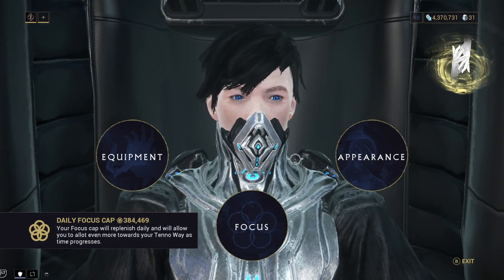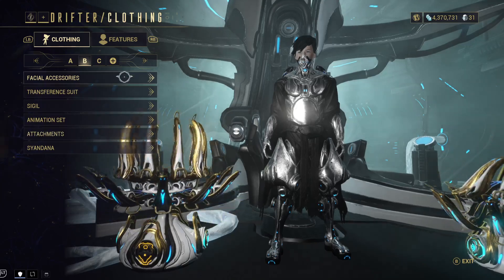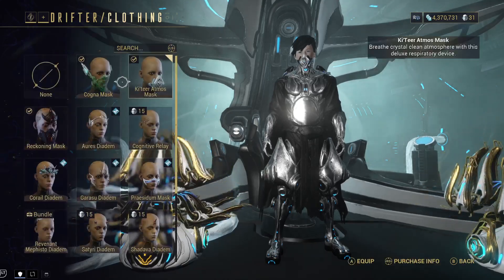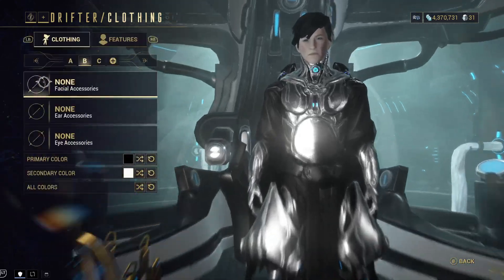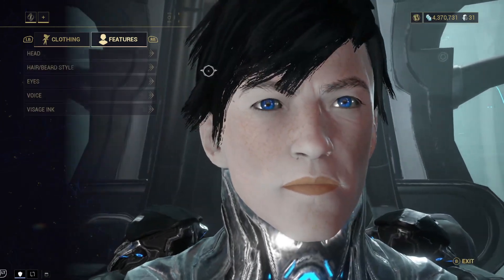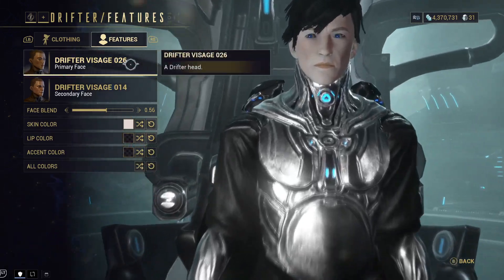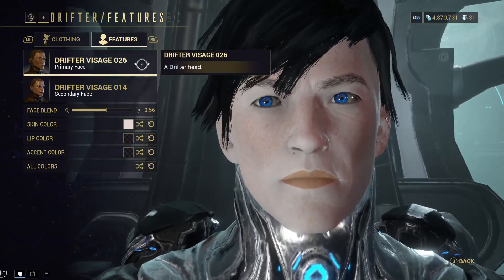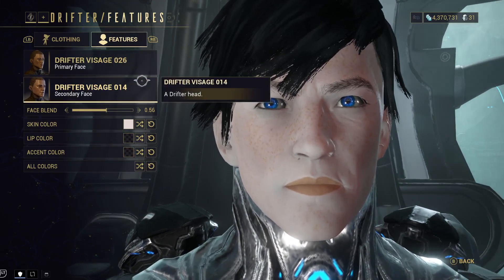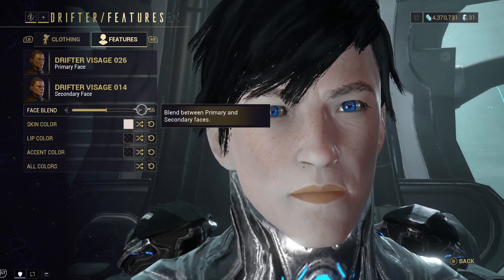So initially, I like to wear this Ketir Atmos mask so that I don't really have to look at the actual faces. Usually I'm actually pretty bad at designing faces, as I'm sure a lot of people are when they first start out. It took me a while to figure out how to actually blend them properly, but these are the current faces I'm using. Number 26 for the primary and number 14 for the secondary, and I have it blended at .56.